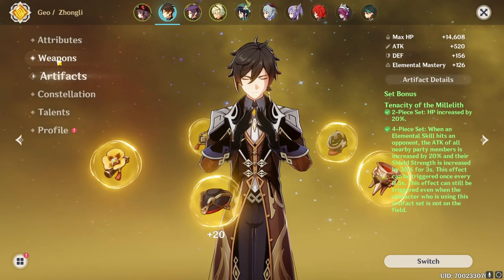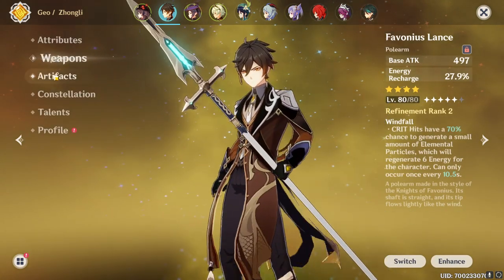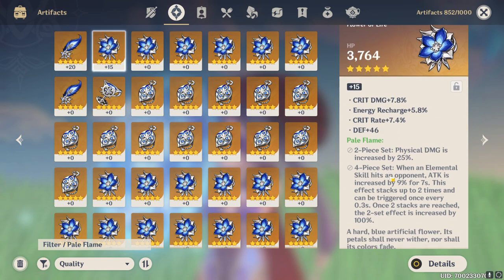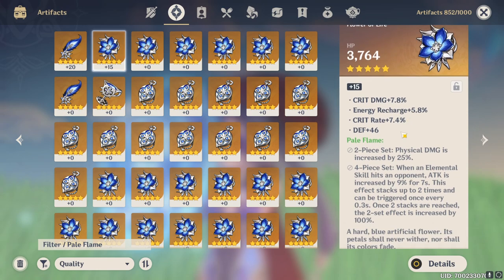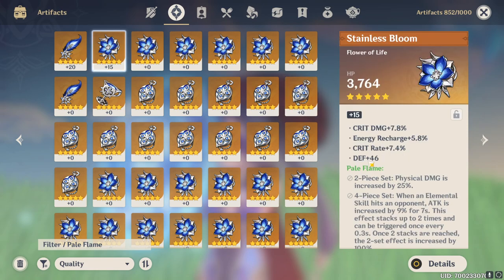So basically what you've already seen were the best of those artifacts from around 75 runs — there definitely are some decent pieces in there. As for Pale Flame, I haven't done anything with this set yet except raised a few pieces. There's a nice plume with 6-7% crit rate, 21% attack, 10% energy recharge. I'm planning on having this set for Eula, as it seems like it just works well for her — they released this set alongside the Zhongli banner and the Eula banner is coming after, so it makes sense.